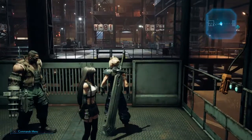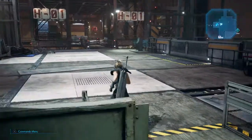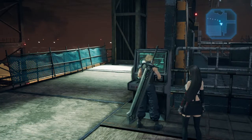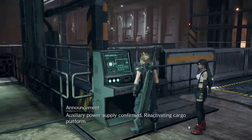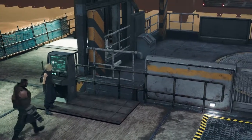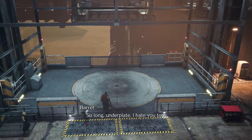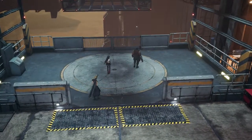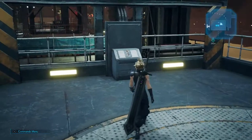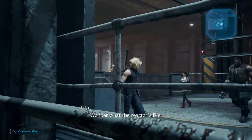Here we go. This should work. Auxiliary power supply confirmed. Reactivating cargo platform. Cargo platform activated. So long on the plate. Push the button.